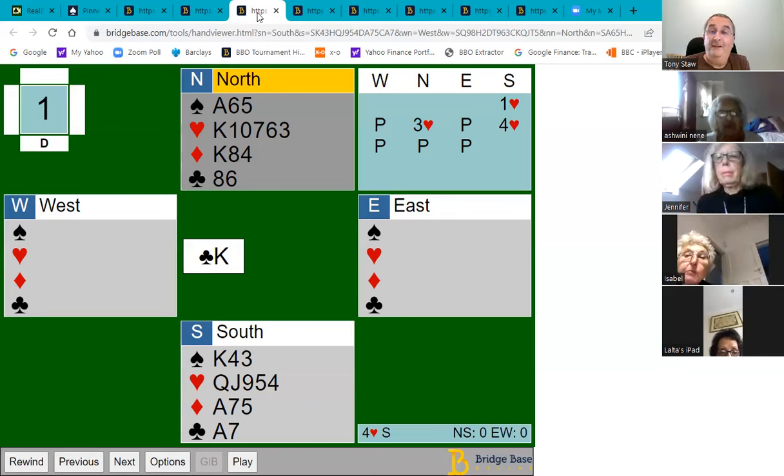Defending that way holds declarer to eight tricks. By the way, once you've taken your king of clubs, it's fine to lead a heart at that point because there are no more trumps in dummy. You should avoid leading a suit when both dummy and declarer are void, but if only one hand has trumps left, it's okay. Whatever you play now declarer will make the rest — ruffing and taking the ace of clubs — but you'll hold them to eight tricks instead of the ten they made last time.